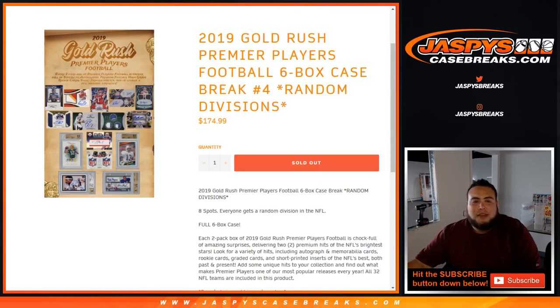What's up everybody, Jason here with JaspiesCaseBreaks.com. Just filled up 2019 Gold Rush Premier Players Football, 2-6 Box Case Break Number 4, Random Divisions. We did have an 8x10 spot random where a couple customers won spots in that break for a fraction of the price.